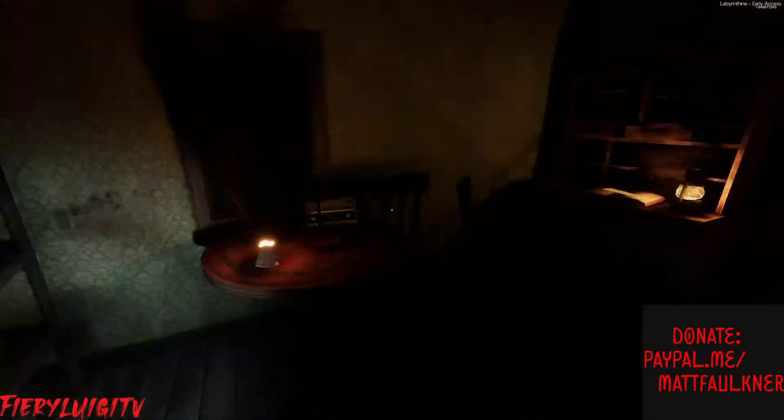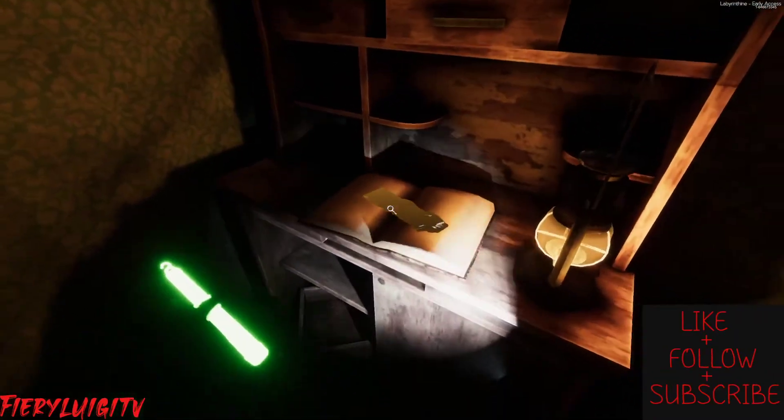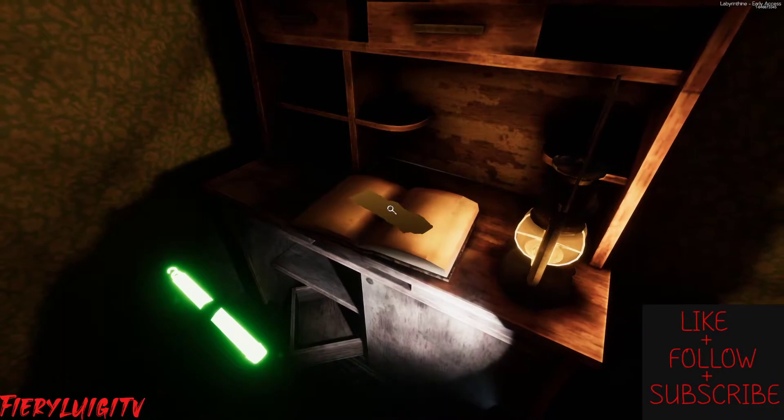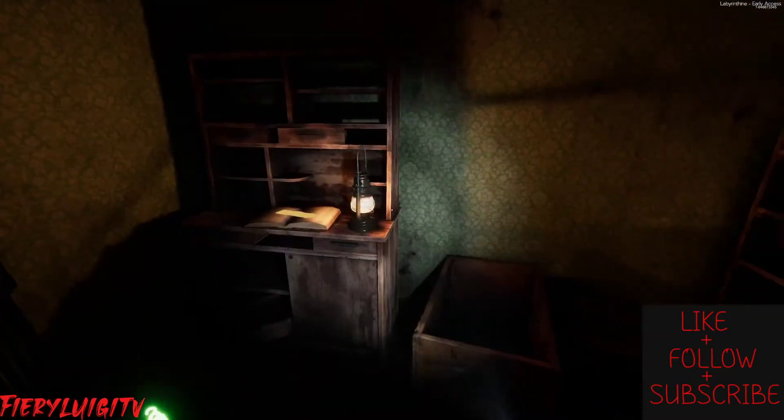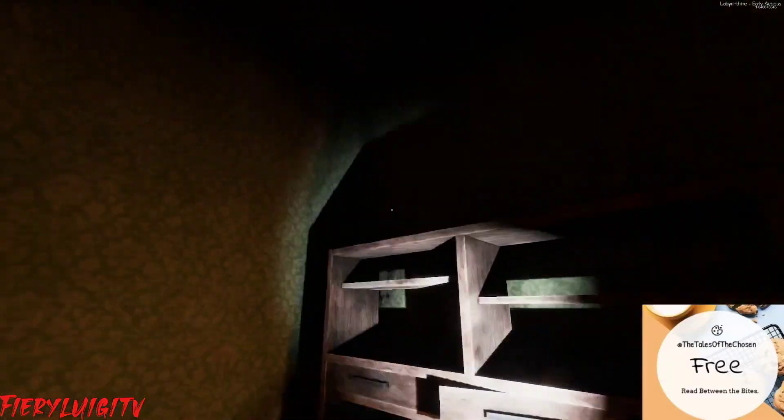Those are the three possible spawn locations in this building. This piece of paper could spawn here, or it could spawn here on this desk. That's the difference — the RNG difference here.